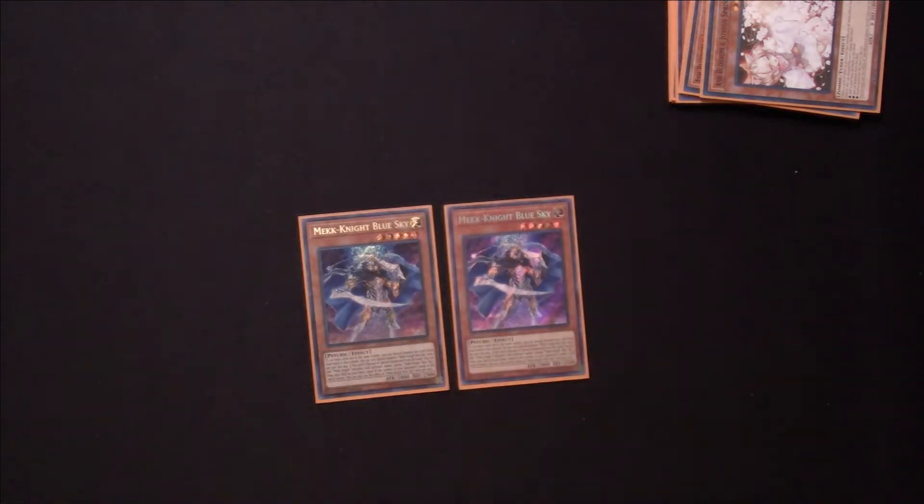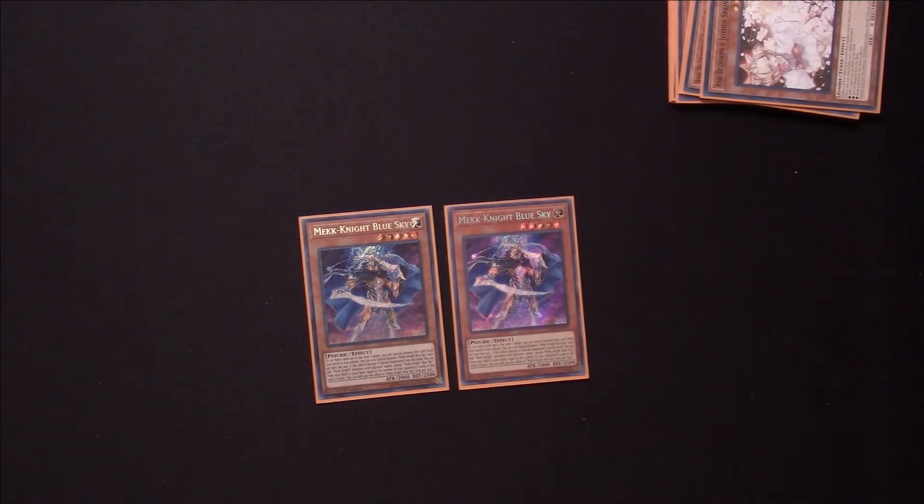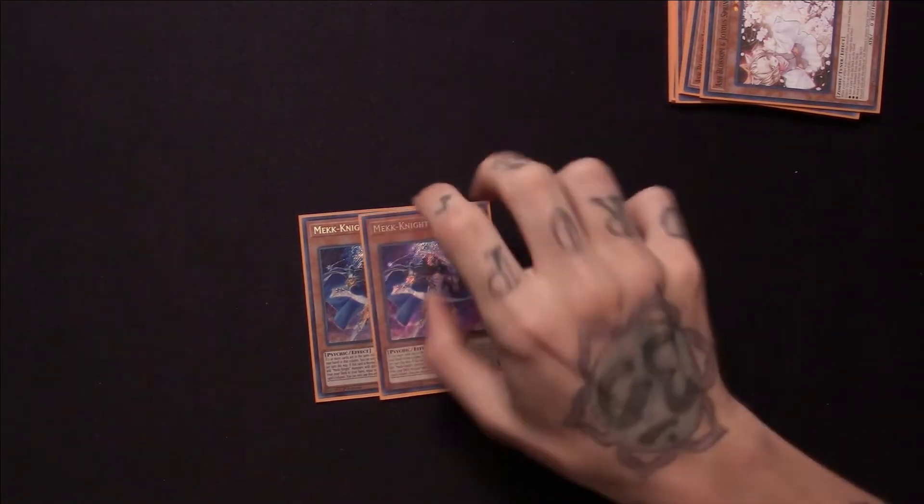For our two-ofs, one of the better Mechknight Monsters in my opinion is Mechknight Blue Sky. When he's special summoned to a zone that has two or more cards in his column, you can add up to that many Mechknight Monsters from your deck to your hand depending on how many cards are in your opponent's column. So if there's three cards in your opponent's column, you can add up to three Mechknight Monsters with different names from your deck. But it's a lot better to just add one or two — you don't want to see all your Mechknights in your hand. You want them in your deck, especially if you're running some of the Mechknight support cards.